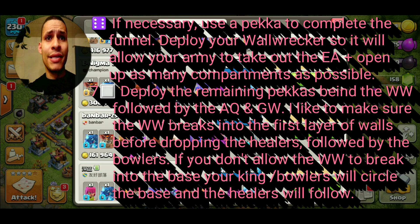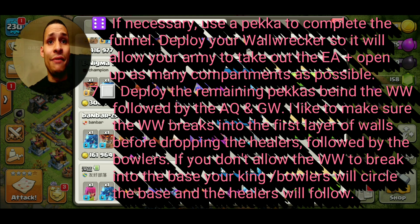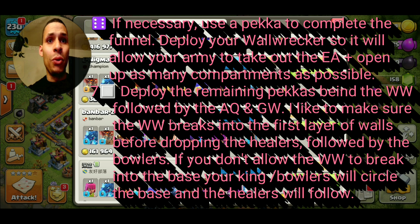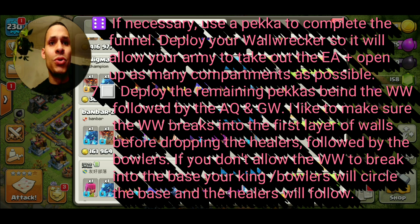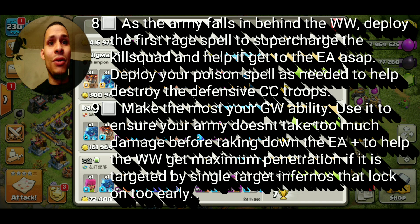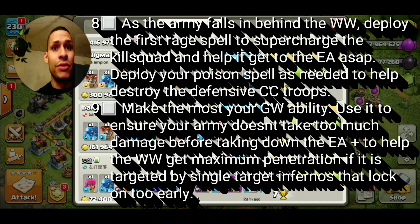Objective six: if necessary, use a PEKKA to complete the funnel. Deploy your Wall Wrecker so it allows your army to take out the Eagle Artillery and open up as many compartments as possible. Objective seven: deploy the remaining PEKKAs behind the Wall Wrecker, followed by the Archer Queen and the Grand Warden. Make sure the Wall Wrecker breaks into the first layer of walls before dropping the Healers, followed by the Bowlers. If you don't allow the Wall Wrecker to break in, the King or Bowlers will end up circling and the Healers will follow them — you don't want that. As the army falls in behind the Wall Wrecker, deploy the first Rage spell to supercharge.